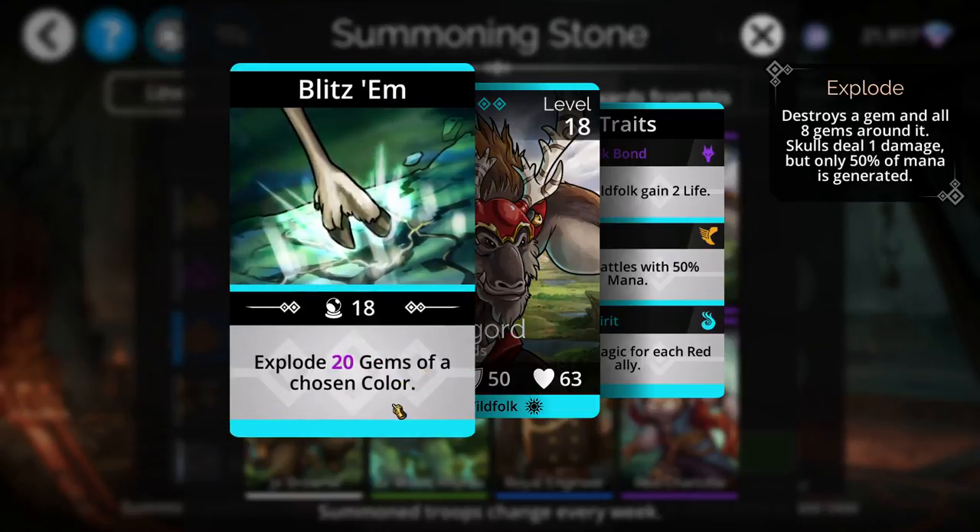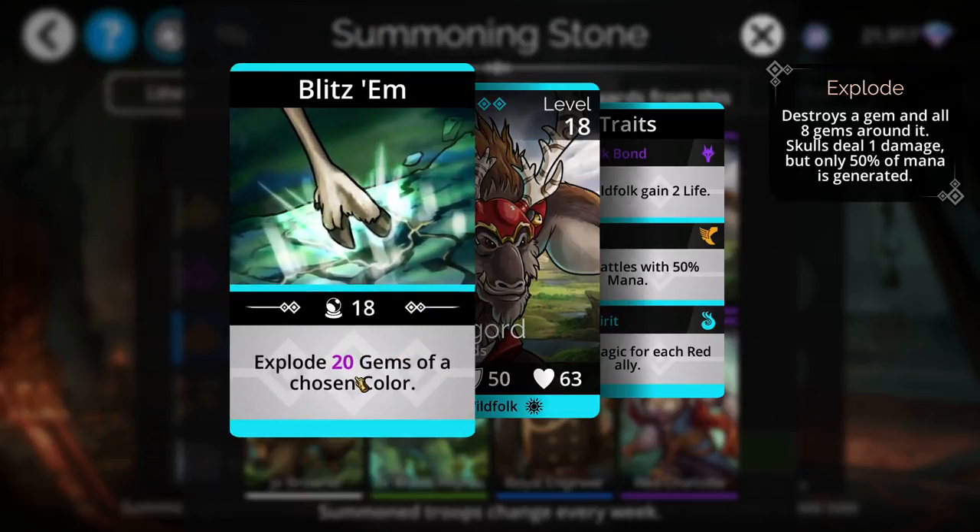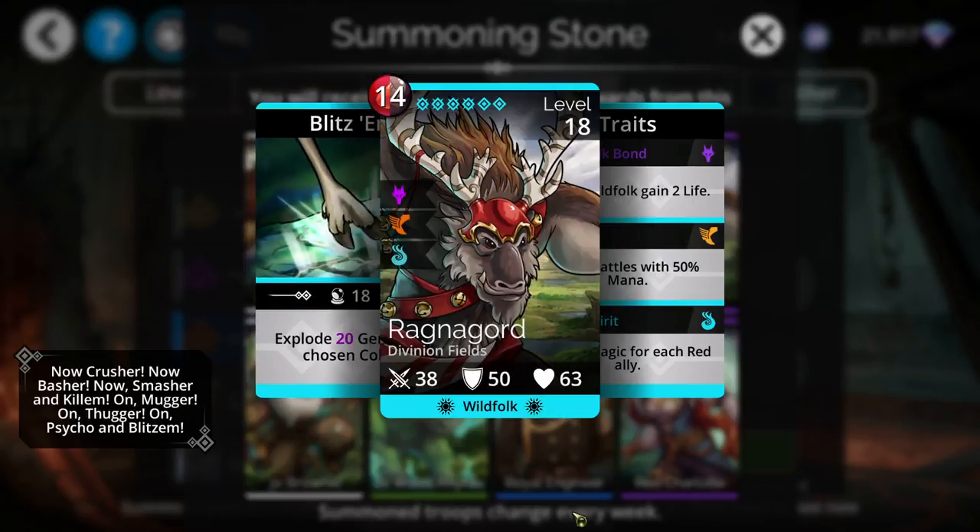With Ragnagord you can choose what color of gem you want to explode on the board, which is really great. Unlike troops like Leprechaun, which is only going to explode green gems — and there may not be many green gems on the board — with Ragnagord you can select the color that is most common on the board at that time. That means you're pretty much always guaranteed a full explosion of the board.